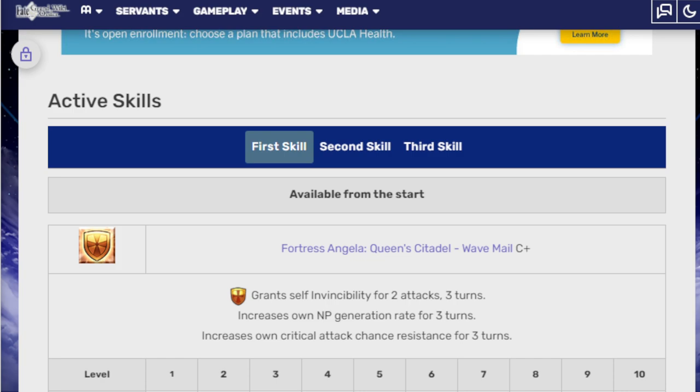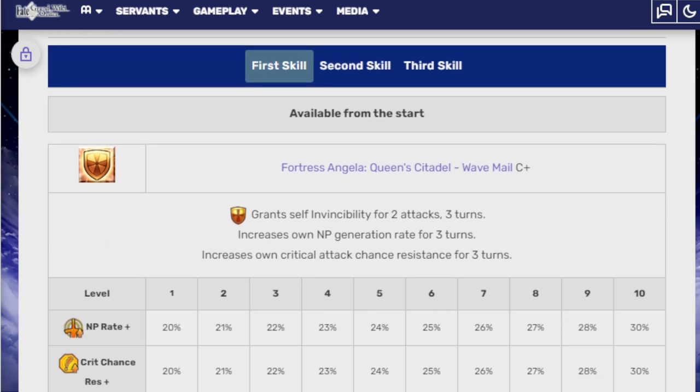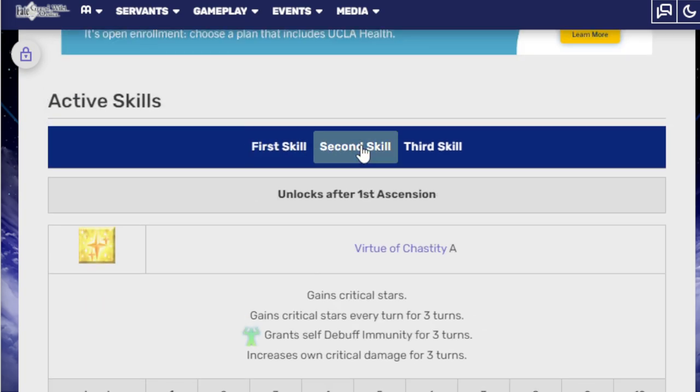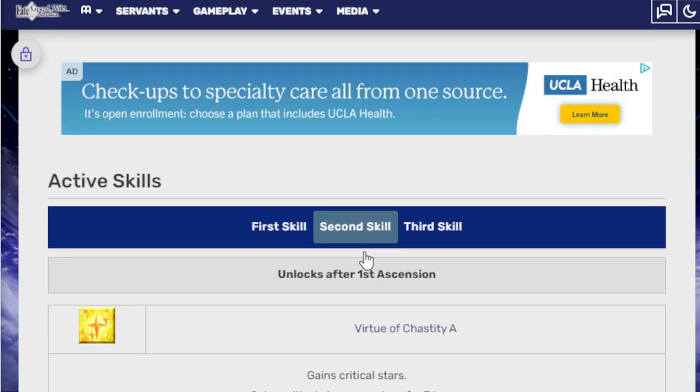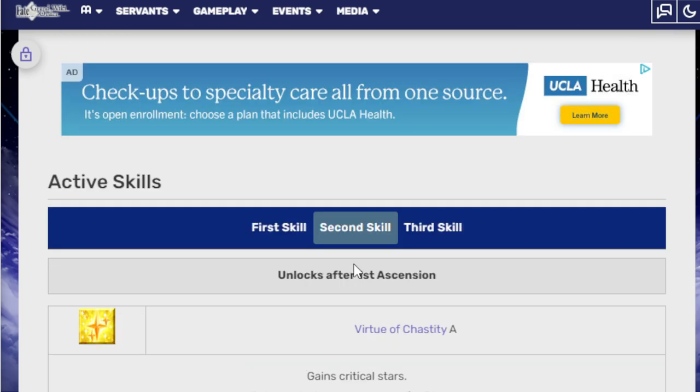The active skills — Fortress Angela, Queen Citadel Wave, Male C+: grants self-invincibility for two attacks for three turns, increases NP generation rate for three turns, and increases critical attack chance resistance for three turns. NP rate is 30%, critical chance resistance is 30%. That's not bad, it's actually very good. By the way, she has two Quick, one Arts, two Buster, and I believe her NP is AOE Quick, so that kind of factors into that.